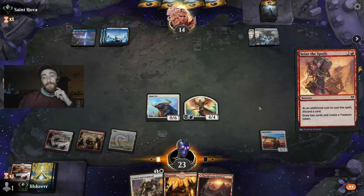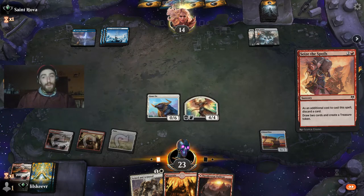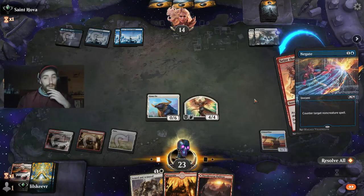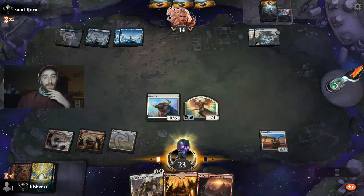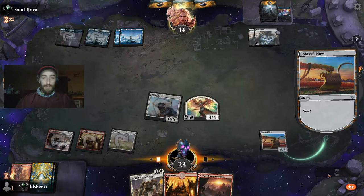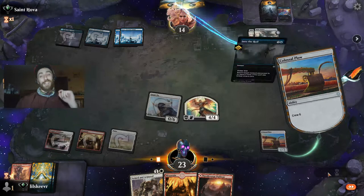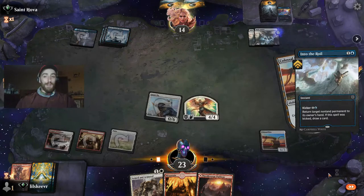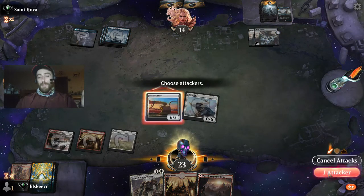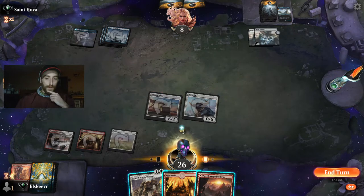Thrill of Possibility is amazing. If they counter it since we discard, that's actually a good play by them, but we had to go for it. We should have seen that counter coming, but we're not too worried since we have so much damage on the field. Very strong against blue decks if we get ahead, but interaction and removal is our enemy. If they can't immediately deal with this Plow, you know what it means.